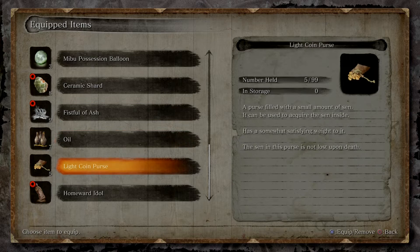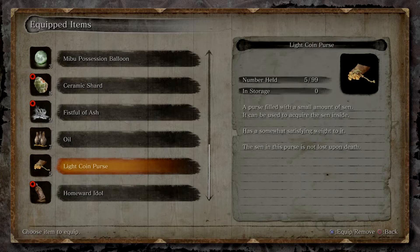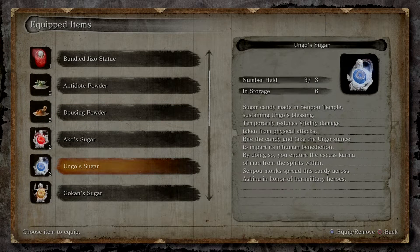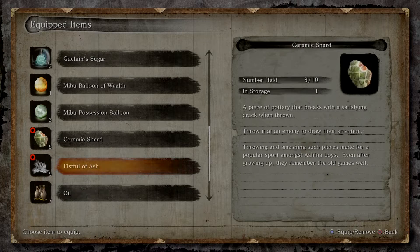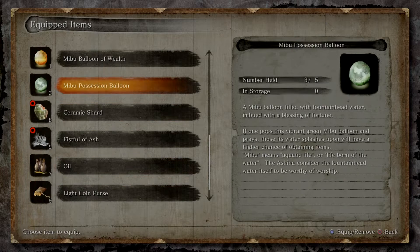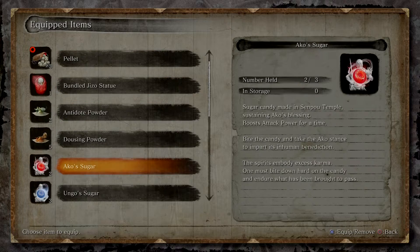So light coin purse — this is interesting I think. I think it's like dung piles. I was thinking about this with the merchant: you can buy them for 123 coins from the merchant, or you can sell them for 100. That tells me, kind of like dung piles, it's a way for me to save my gold with a slight cost but prevents me from losing it.